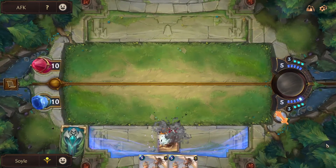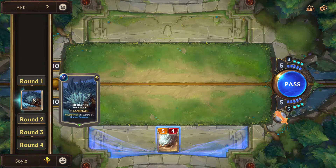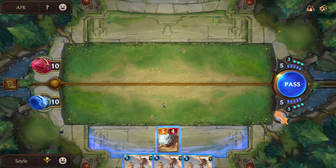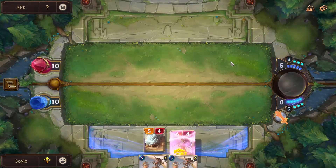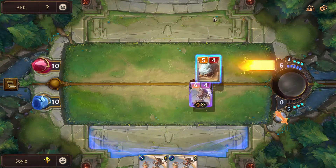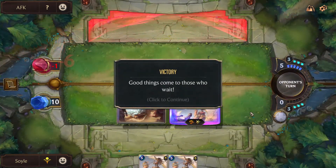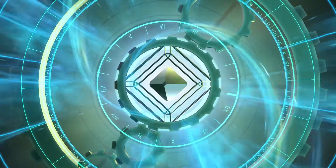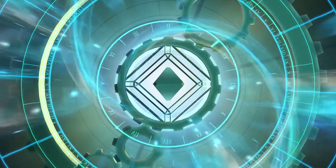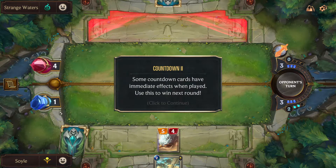It counted down to one. We still can't do anything — these are too expensive — so we're gonna pass. Now it obliterates, the card gets destroyed, and we get the unit. If we attack right now we'd only deal five damage, so you just have to put one of these down and then attack both of them, and that will finish the first challenge. Victory! Good things come to those who wait.